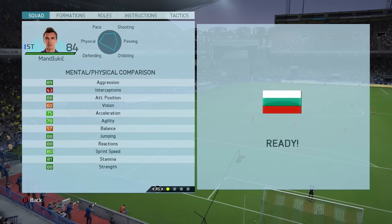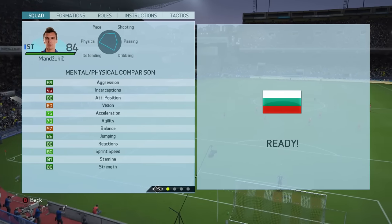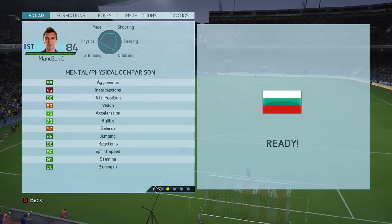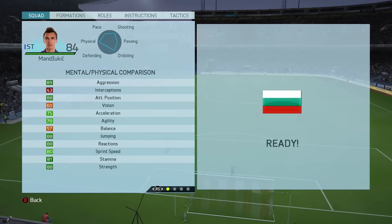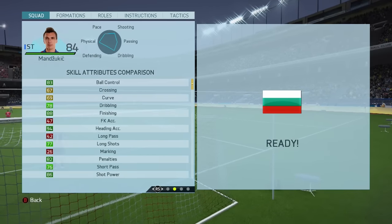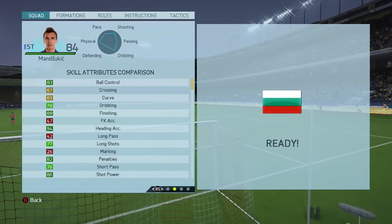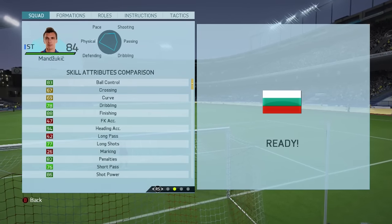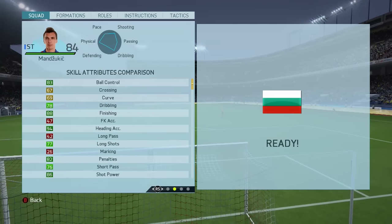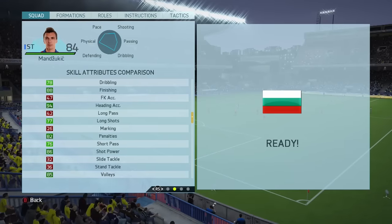Mandzukic and his 84-rated card — let's jump into those stats. As you can see, he's aggressive, he knows where to position himself, his jumping and his strength are incredible. Sprint speed and acceleration isn't brilliant, but it's not terrible either — we'll come to that a little bit later. Ball control isn't bad, finishing is where it's at, that is incredible, and look at that heading accuracy — wow, so good. His shot power is also very, very good in those areas.